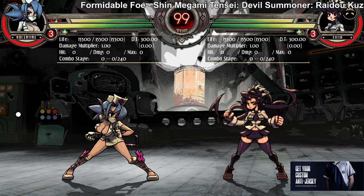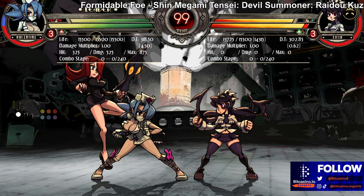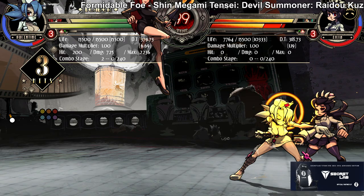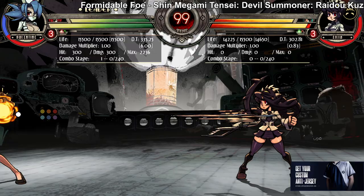Her other assist is Napalm Shot. The light version goes pretty slow across the screen. It's good for going behind it, and on hit and block it leaves a projectile that blows up over time. If you're good with setups, you can use it as a defense mechanism — go for your mix-up, and if it doesn't work, let the bomb take its course. It's good for space control mostly, and the occasional setup — mostly to control space and go in behind it.